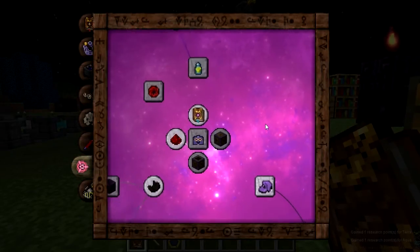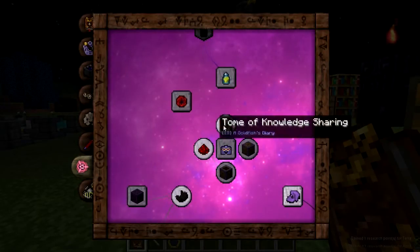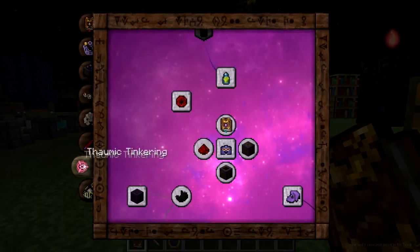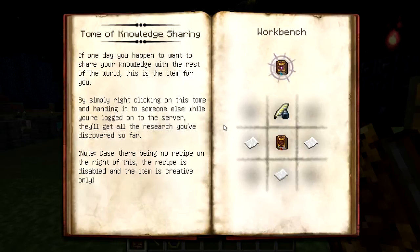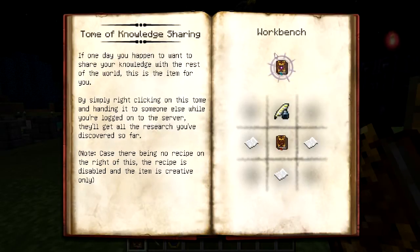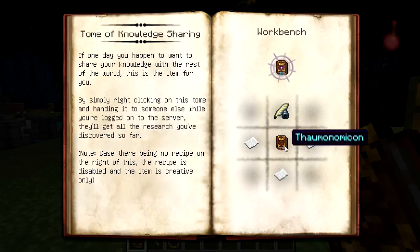The first thing I would like to show you is the Tome of Knowledge Sharing. You have it unlocked immediately from the Tome of Tinkering, so if you click that you will get a Tome of Knowledge Sharing. How it works is it shares all your research with other players as long as you're both on the server. You use a scribing tool, your Tome, an ink vial, and three pieces of paper.